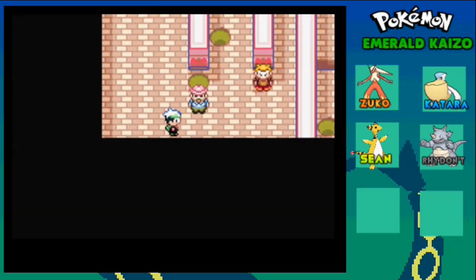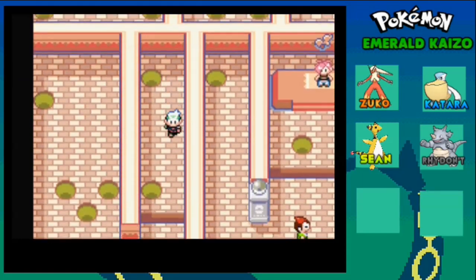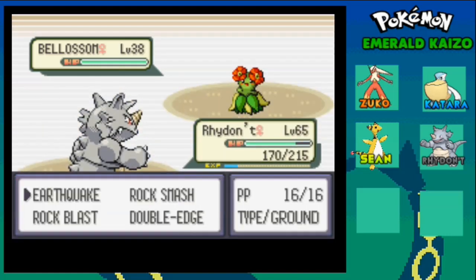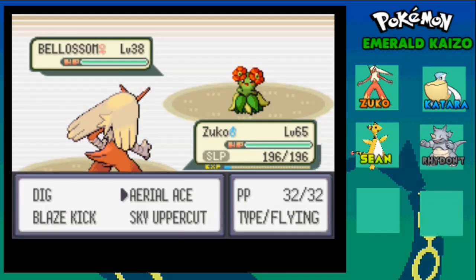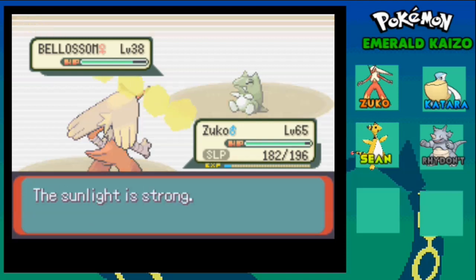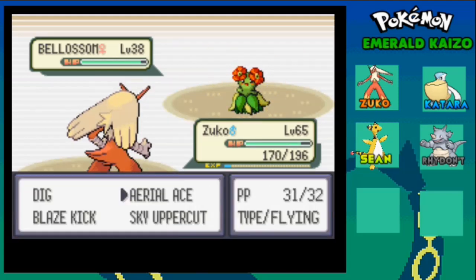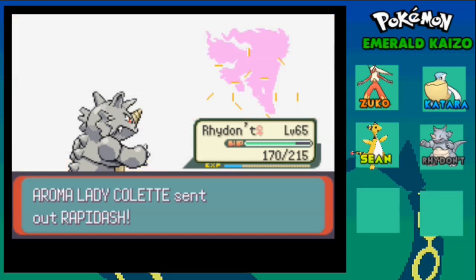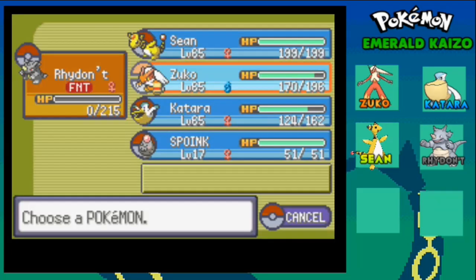Let us continue - not this way. Is it this way? Let's just go down - oh it is this way. Blossom - got a switch. Sleep Powder, you're kidding me, I have to wait. And also Substitute, wow. There we go - Rapid Spin. Switching to Rhydon, let us use its new move for the first time. Or maybe not.